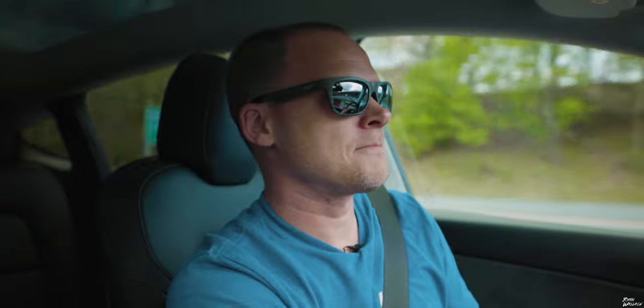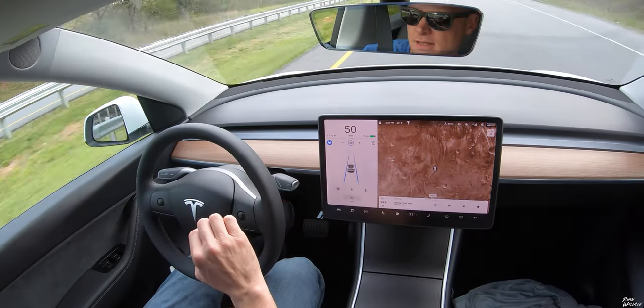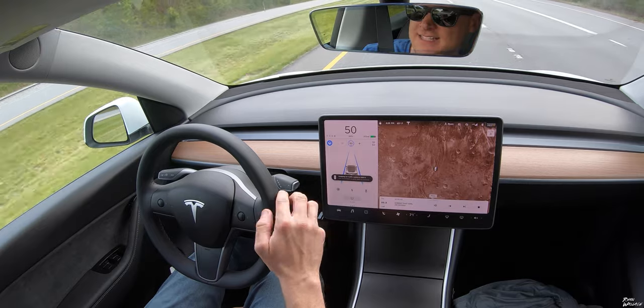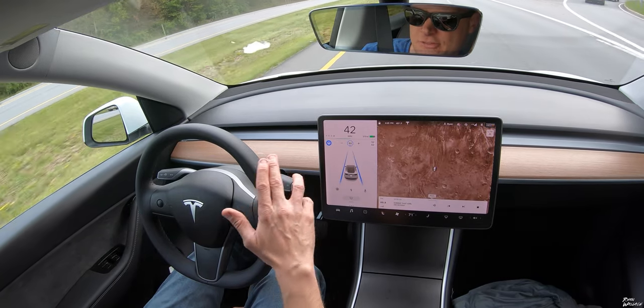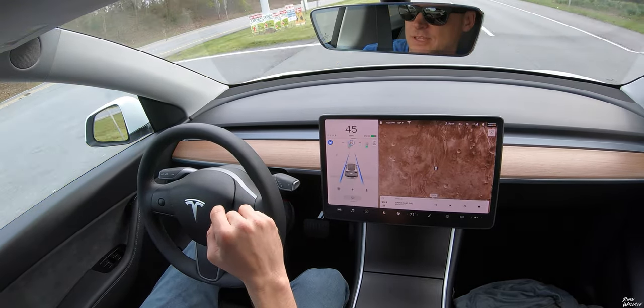So it will stop at a light regardless of if it's green, yellow, or red. Here's another one coming up — this is super interesting. There's a green light up ahead. The car is going to recognize it at 600, 500 feet. If I hit down on the right stalk, it will keep going. Otherwise it would have stopped at that light. It recognizes the light is green — you can see it on the display — but I have to hit to go through the intersection. Otherwise it stops regardless.